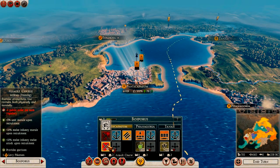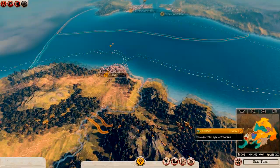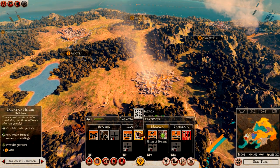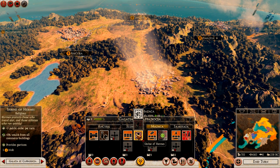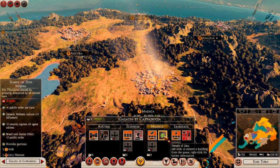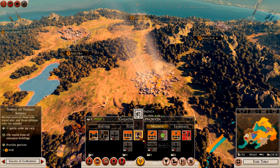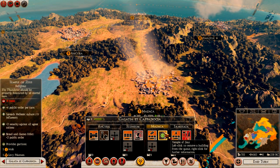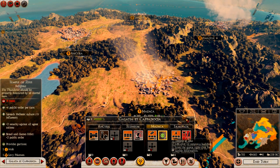Religious buildings also follow the same pattern. For example, in one province I have a Temple of Zeus and a Temple of Hermes — both provide public order bonuses; one gives commerce, the other gives Hellenistic culture and security against agents. But if you want to upgrade them, they'll require more food. So keep that balance in mind: agriculture brings in food but creates squalor, while religious and other buildings consume food and can help offset squalor through public order bonuses.